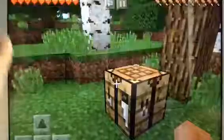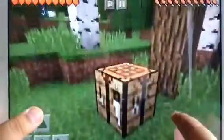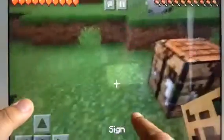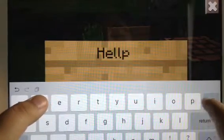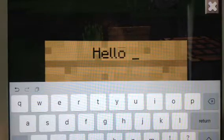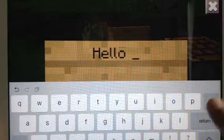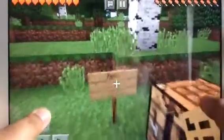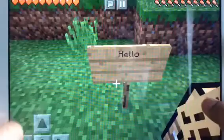Let me get more planks. So — a sign! Three signs. I'll just say 'hello.' Oh, hello — it says hello here. So that's how to use that.